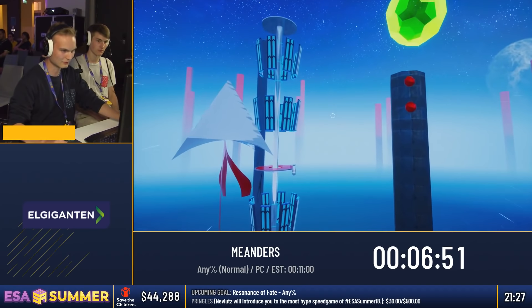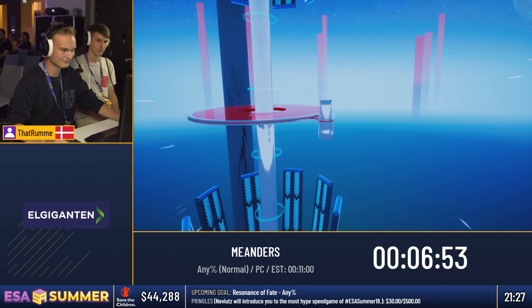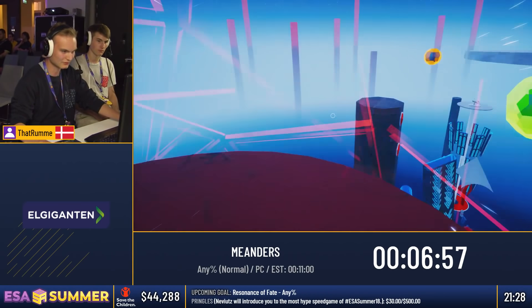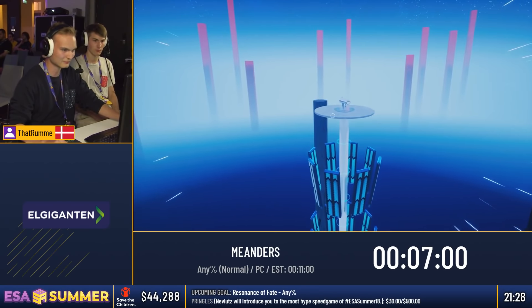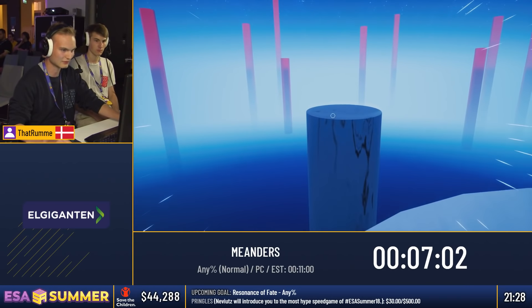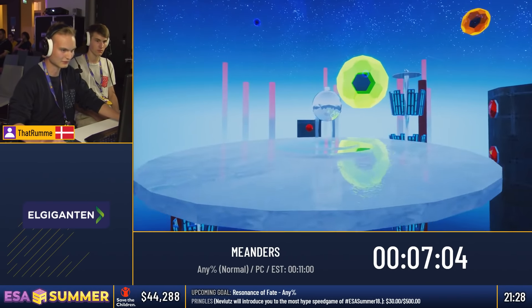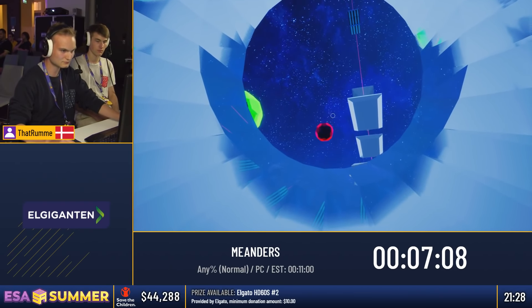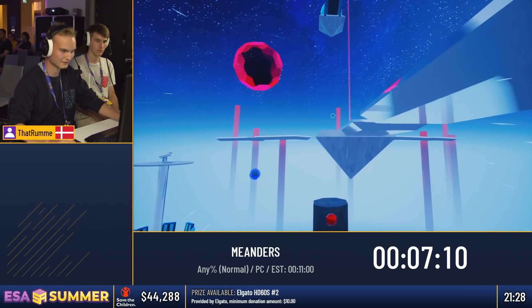Here you have to go around on three steppers to activate them to make the towers rise. I'm going on the middle one as the last one, because this tower is the first tower to rise. Which means if you can get the ball up there faster, it obviously saves time.